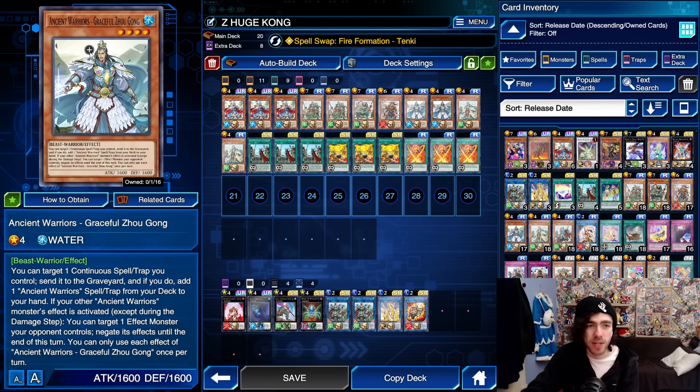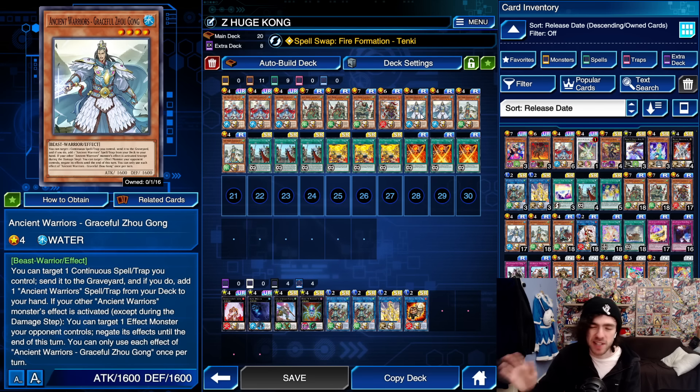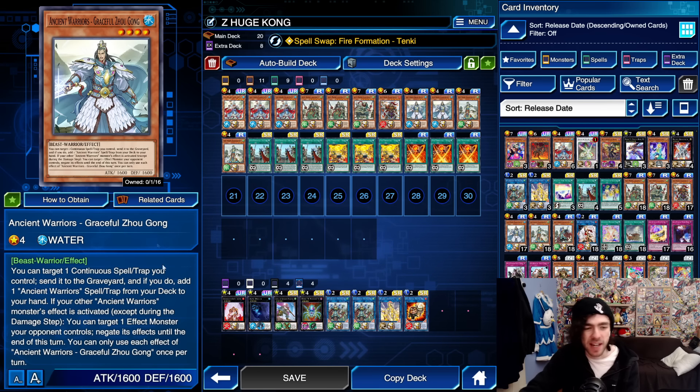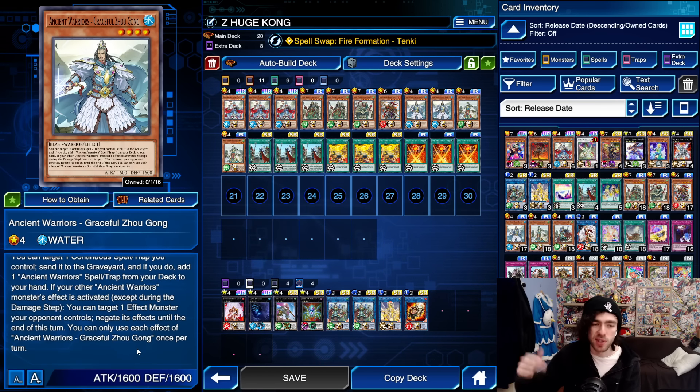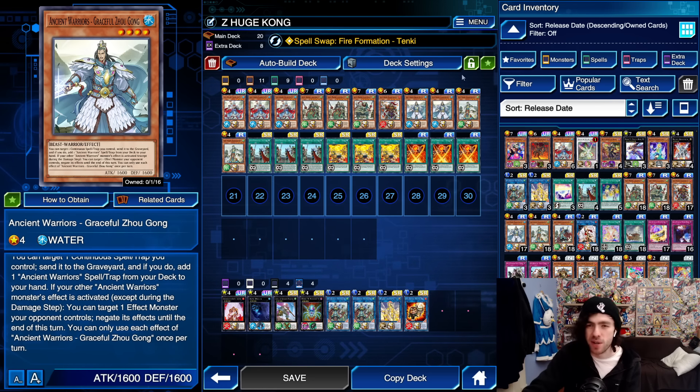Next up we have Graceville Zhong Gong. This card can target your continuous spells and swap them out for a copy of your Ancient Warrior's Saga, which is a fantastic card you'll see later on. Its other effect is: if an Ancient Warrior monster uses its effect, you can target one of your opponent's monsters and negate its effects. Obviously not the greatest negate, as you can't use it in response to your opponent's special summon or normal summon effects, but it does come up occasionally.